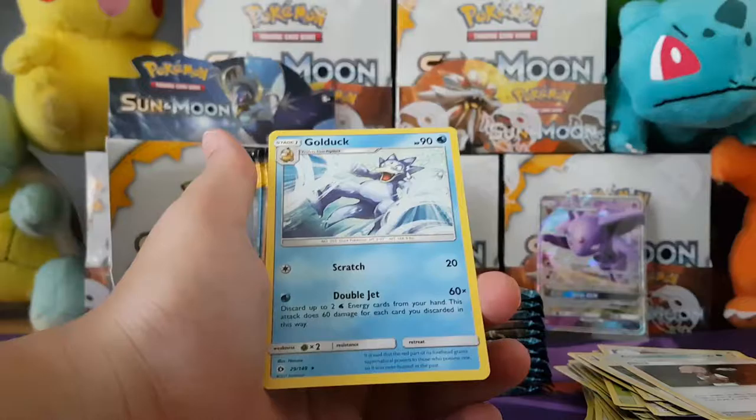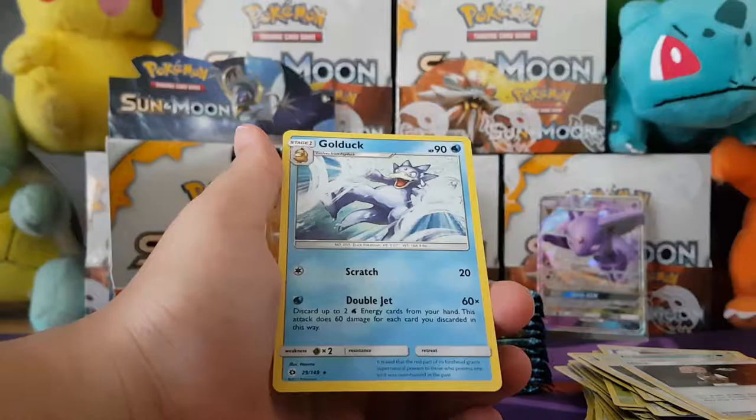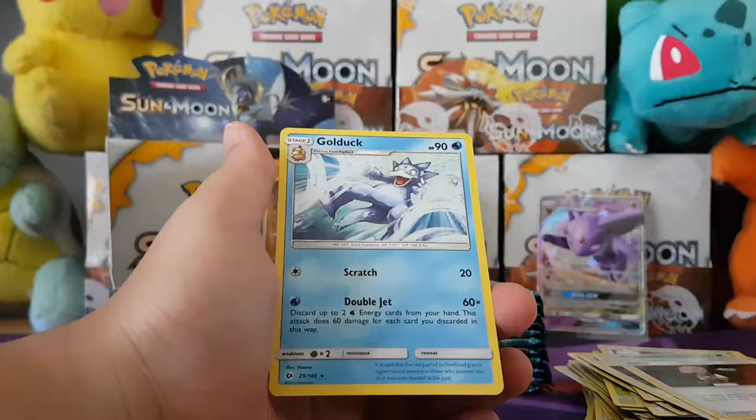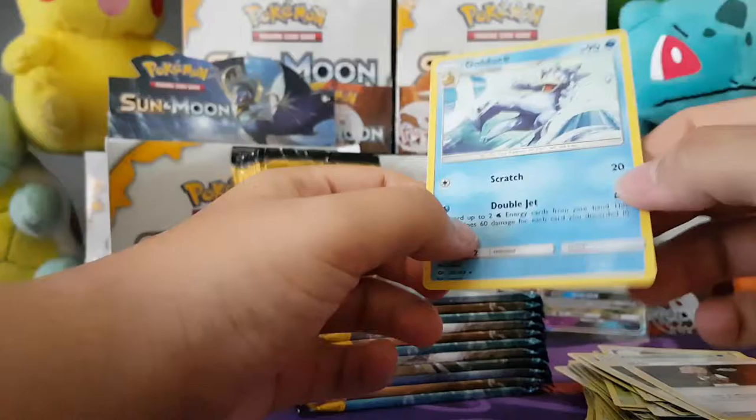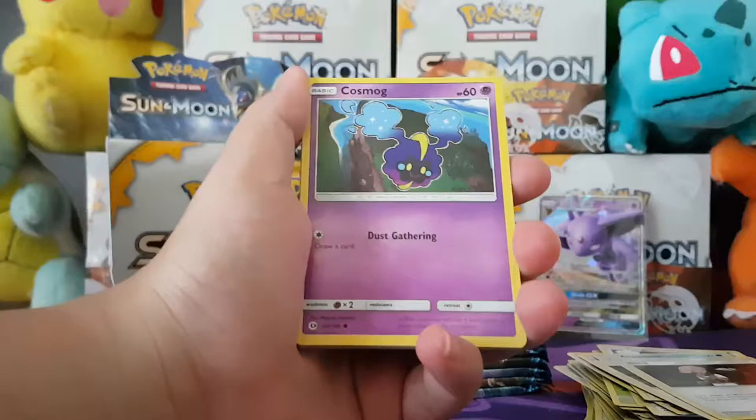Stunkfisk, Popplio, Zubat, Shellder, Yungoos, Araquanid, Spinarak, Luvdisc — and Growlithe is our Reverse. And the Rare is a Golduck. I really like that art — like, shooting two water cannons out of his ears. I don't really know where the water's coming from, because there's no holes. It makes more sense when they're spitting it out of their mouth. It's like a double jet. Yeah, it would be — it's got it right there on the card. There you go guys — it is double jet. I win!